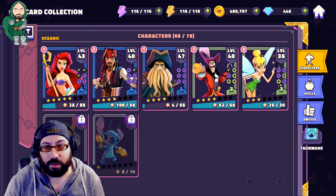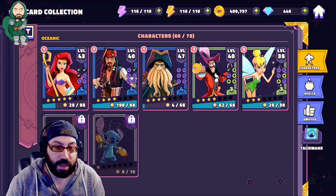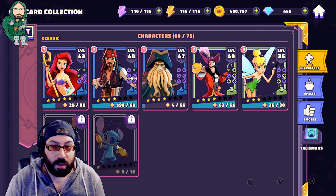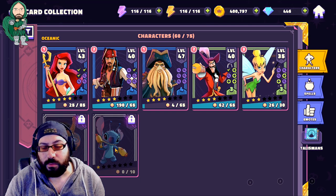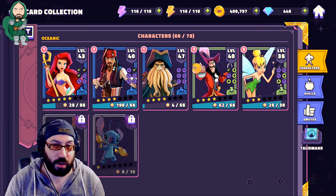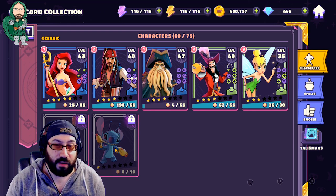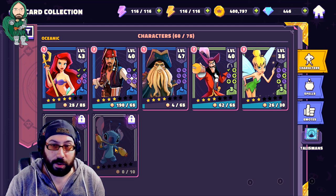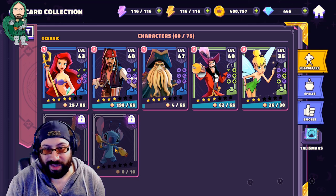This video will eventually become outdated as more characters become available with the Oceanic tag. Right now we don't have Maui, nor do we have anyone from Moana, and we don't have Stitch or anyone from Stitch's series. So as this game goes on, there may become more available options. I'm just kind of telling you not only how I was able to do Tower 3, but how I've been recommending other players from my stream to do Tower 3, and eventually with RNG or just investment as it goes on in the Kingdom characters, most people are able to overcome this obstacle.